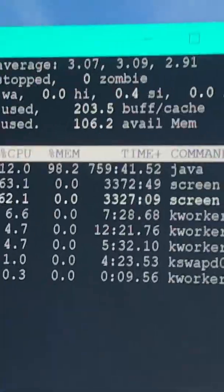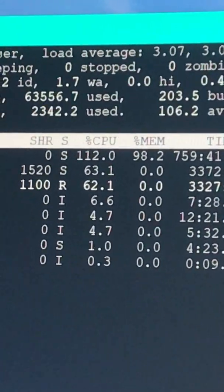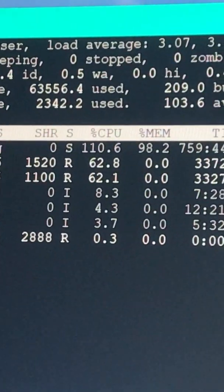Right now the server is using 98.2% of the memory and 110% of the CPU. The reason the CPU is over 100% is because it's overclocked — that's why you need a liquid cooler. Otherwise you're up a creek.